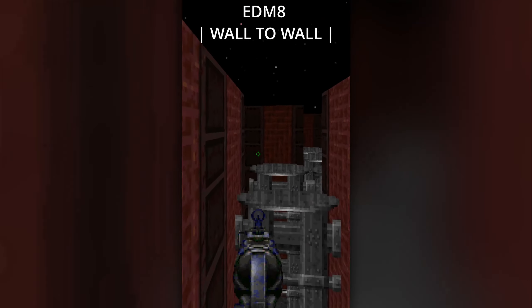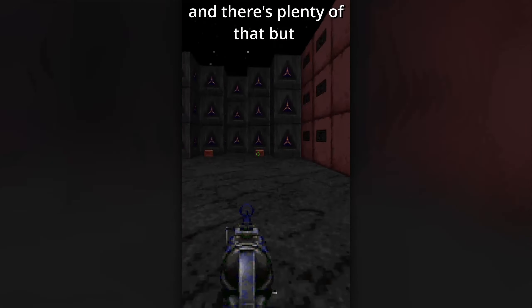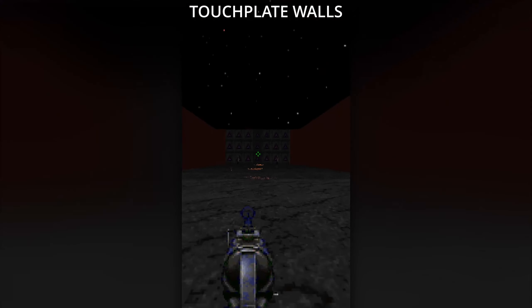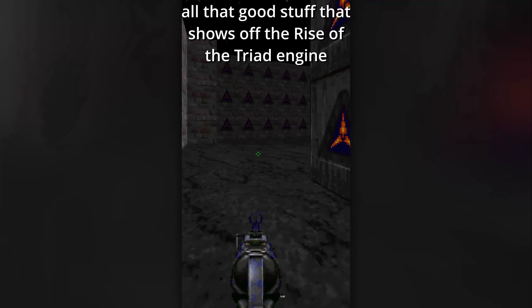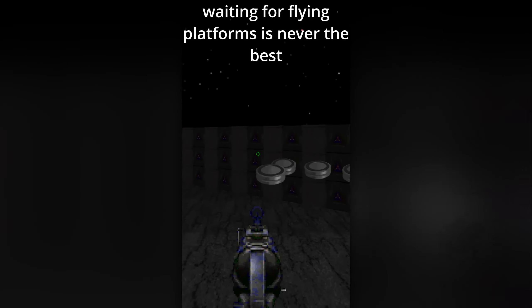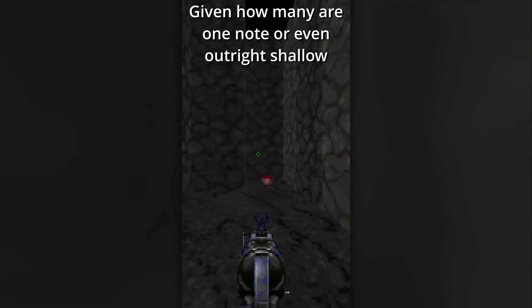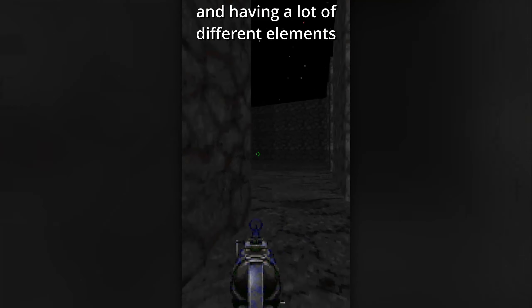It's time to bounce around in EDM8, Wall to Wall. Given the name, you may expect it to just be a push-wall gimmick, and there's plenty of that, but that's not all there is. It's actually a pretty exciting map, with a mix of things like touch plate walls, flying platforms, hazards, and all that good stuff that shows off the Rise of the Triad engine. I actually like it when game worlds are dynamic like that, and Rise of the Triad showcases it beautifully with entire rooms morphing. Not every element hits — waiting for flying platforms is never the best — but you can certainly do a lot worse as far as secret maps are concerned. Given how many are one-note or even outright shallow, I have to give credit to this one for genuinely being exciting with a lot of different elements.